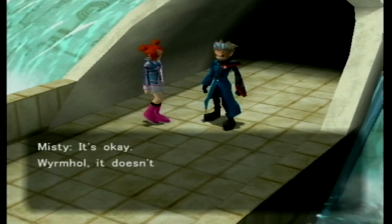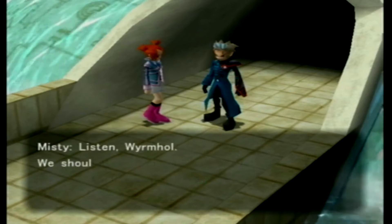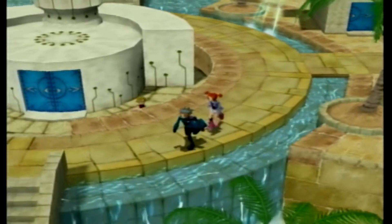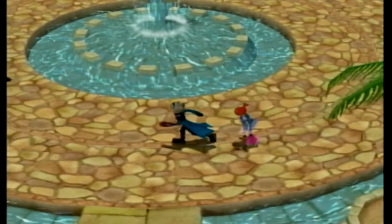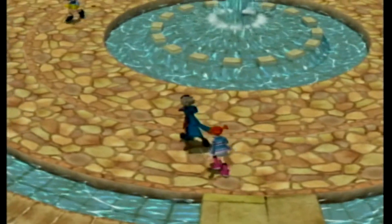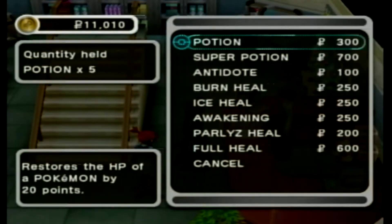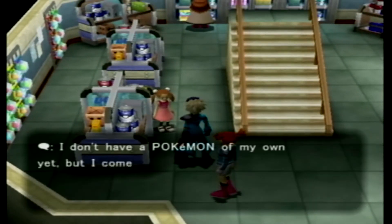This girl is like, 'Your past doesn't matter to me, you saved me.' She's got a crush and you just look so apathetic — you're like, 'Yeah, I want to steal more Pokemon, let's go do that.' Next goal is to get out of here. She says we need to get Pokeballs, and I knew ahead of time from having played this that you can get them at the Outskirt Stand. But I forgot you first have to go to the store, and they have nothing.